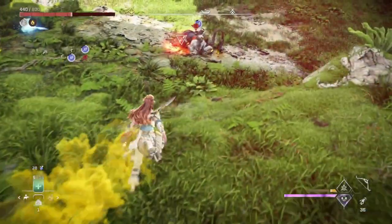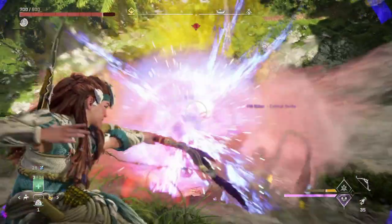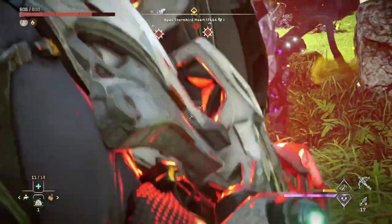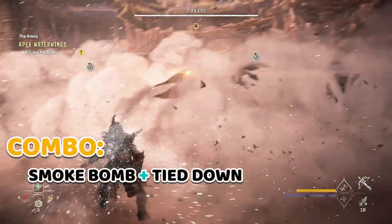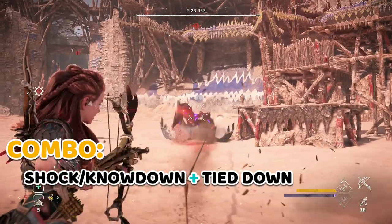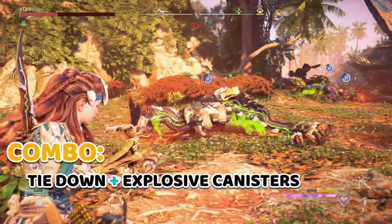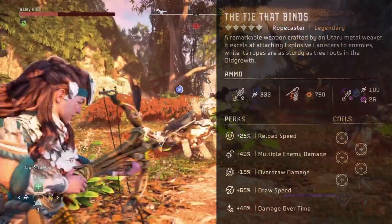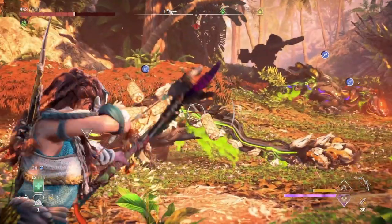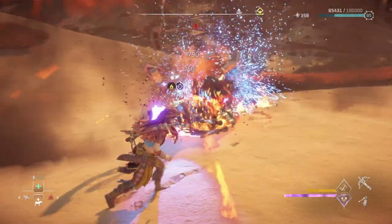You can use the grapple strike skill on a tied down machine as well, although I wouldn't recommend that until the tied down state is almost completely worn off, as it'll certainly break the ropes. Throwing down a smoke bomb is an easy way to get enough time to overdraw your ropecaster and tie down a machine. Another interesting combination is with the explosive canisters on The Tie That Binds ropecaster — these canisters will explode when hit with fire ammo, so you can tie down the machine, load them up with explosive canisters, and then blow them up from a safe distance.